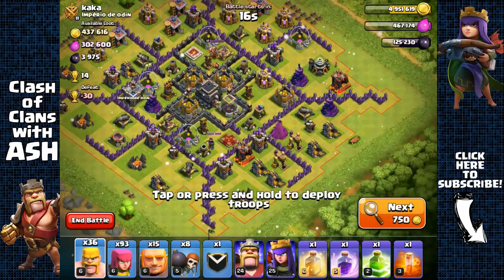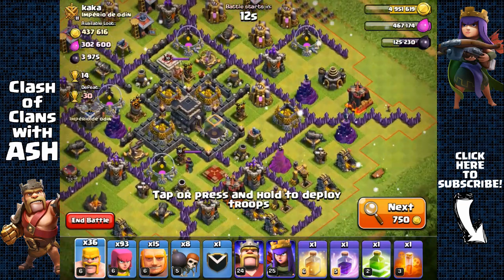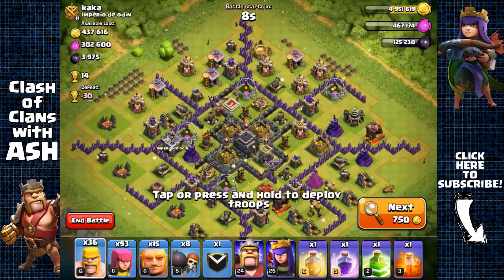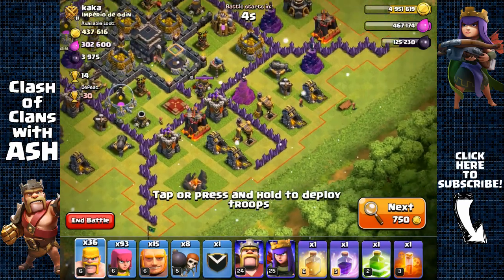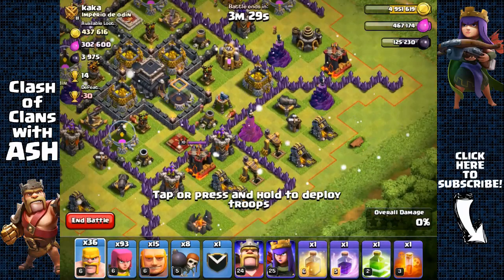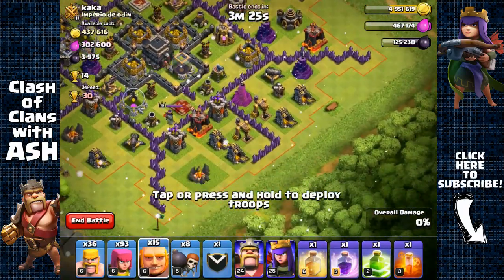Wow, this is a really lucky find — we have two loaded level 6 drills right here, and the rest of the dark elixir is probably inside the town hall and the storage. We're going to attack from this side. It's a good thing that he has these walls separating the other structures; that makes it much easier for my troops to funnel towards the core.